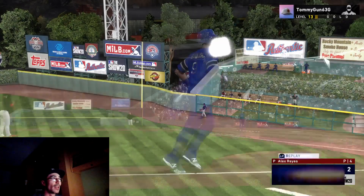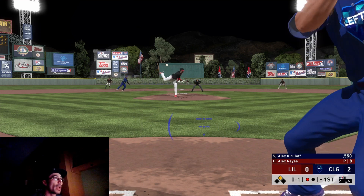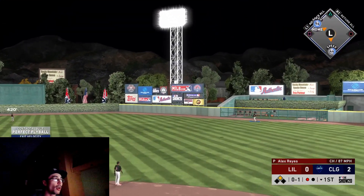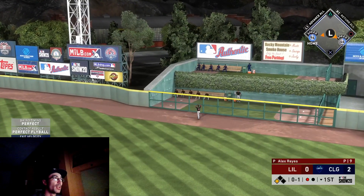Brujan goes deep on a pitch up and away, outside the zone. Kirilov is also going deep - perfect fly ball. The opponent tried to rob it, got a nice animation, but that ball is sent out of the stadium.